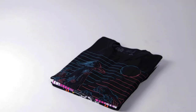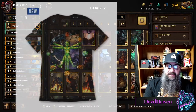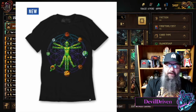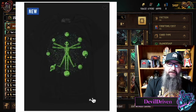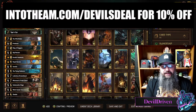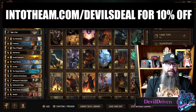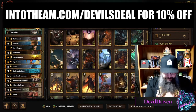I check out the site once or twice a week for new stuff. I found this new sacred alien glow-in-the-dark tee that I'm probably going to get. I actually bought some of their shirts and didn't even know they were glow-in-the-dark — my girlfriend was like, 'Hey, your shirt glows in the dark!' So definitely check them out at intotham.com/devilsdeal, promo code 'Devil's Deal.'